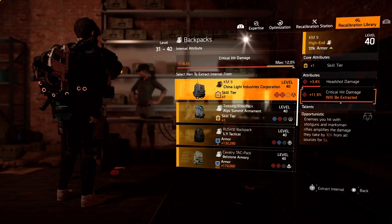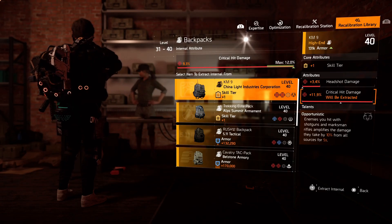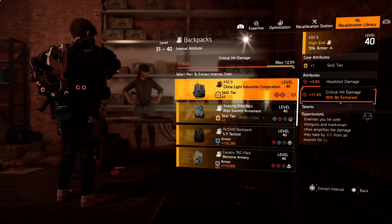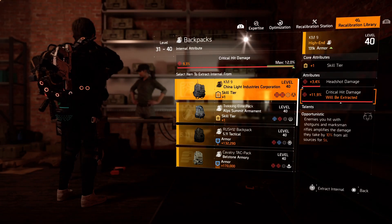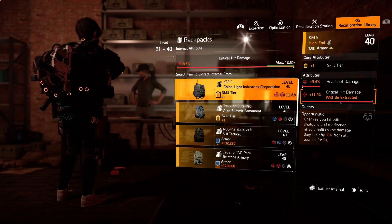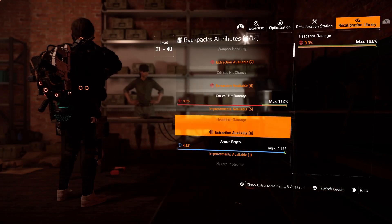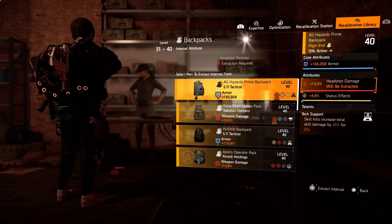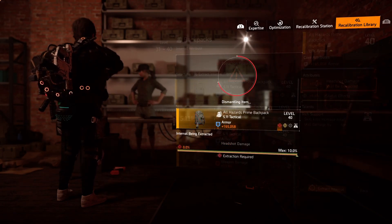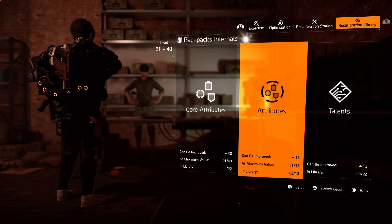How do you know which attribute you need for your gear? It depends on your build. If you are focusing on a more tanky build, focus on the blue icon — armor or armor regen core attributes. If you are focusing on a high-damage, melting build, go for the red icon — weapon damage, crit damage, and crit chance. This might sound easy but it's not; in The Division 2 you need damage as much as you need armor for survivability.